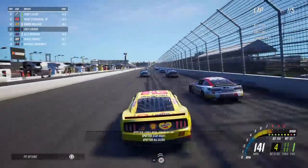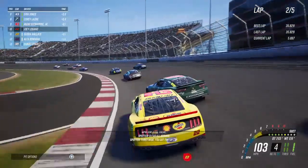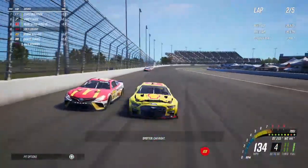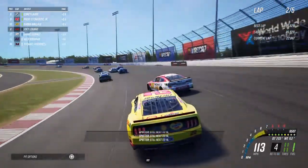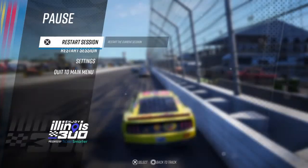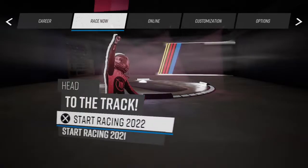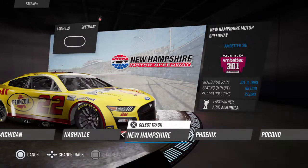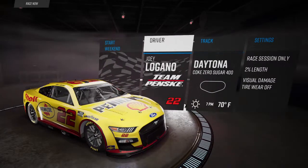Chase Elliott just got loose — I'm looking behind me, meanwhile there's a wreck going on. This is extreme difficulty. The game actually does feel a lot better right now, meanwhile I'm causing crashes all willy-nilly. This is kind of fun. I'm gonna full throttle into a wall and go to a different track. I just suck at short tracks in general — even with the Gen 6 I'd probably be doing the same thing. With this car sliding around more, I'm gonna go do a super speedway.